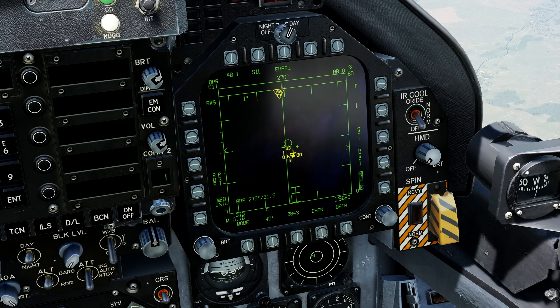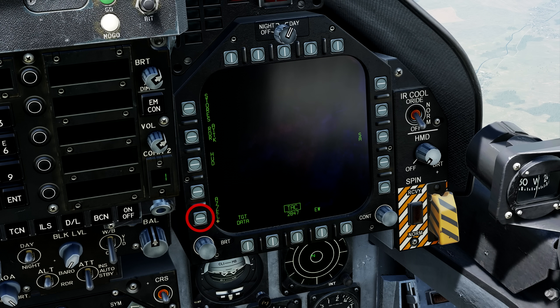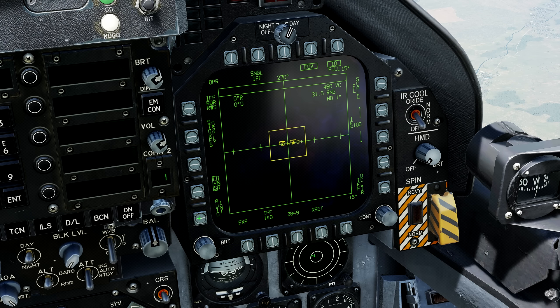But there is a way to make this automatic. Go to the TAC page, and then to the Azimuth Elevation page. Here there is the Auto Interrogation function, that we can enable so that the radar performs the IFF interrogation automatically.